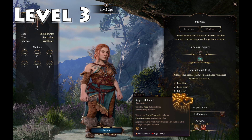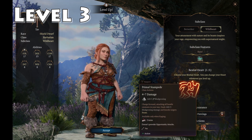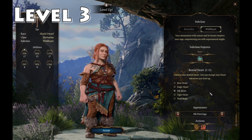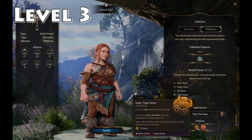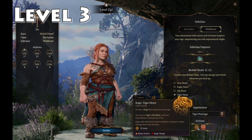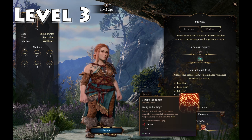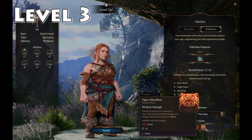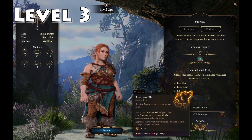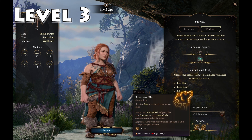Primal Stampede means you charge forward, attacking all hostile creatures in your path, dealing 1d4 plus 3 bludgeoning damage and knocking targets prone — kind of a trample. Tiger Heart increases your jump distance by 4.5 meters so you can get into the next target's face. Tiger's Bloodlust is a cleave where you lash out at up to three enemies at once, dealing half weapon damage and causing them to bleed for two turns. Wolf Heart lets you use Inciting Howl, giving allies advantage on melee attack rolls against enemies within 2 meters of you — useful in a melee-heavy party.